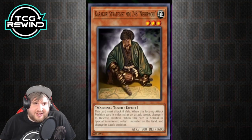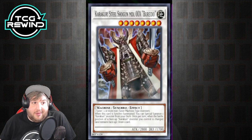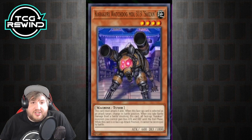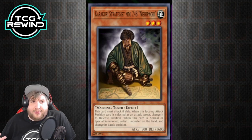Karakuri Strategist — its effect is when it hits the field, you can change the battle position of a monster. You typically summon this off of Beredo, and then summon out the Nispachi, and it'll change its battle position and let you draw one or two cards. Really, really powerful in the combo.